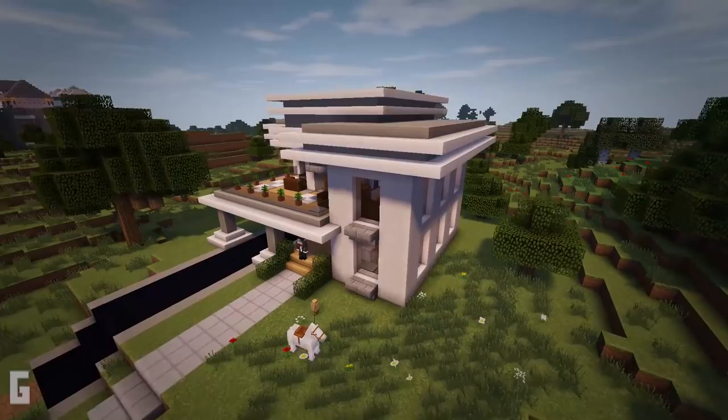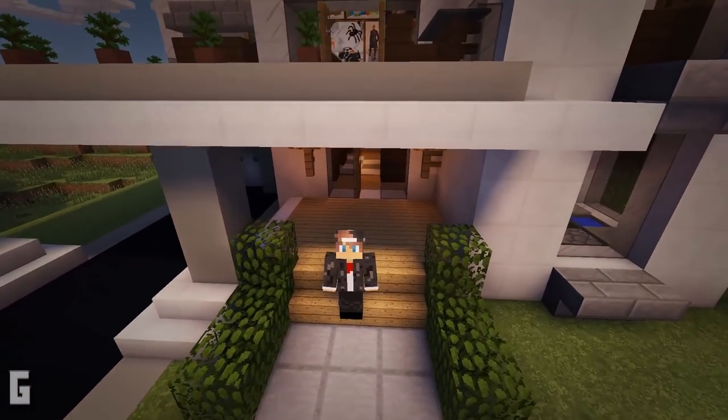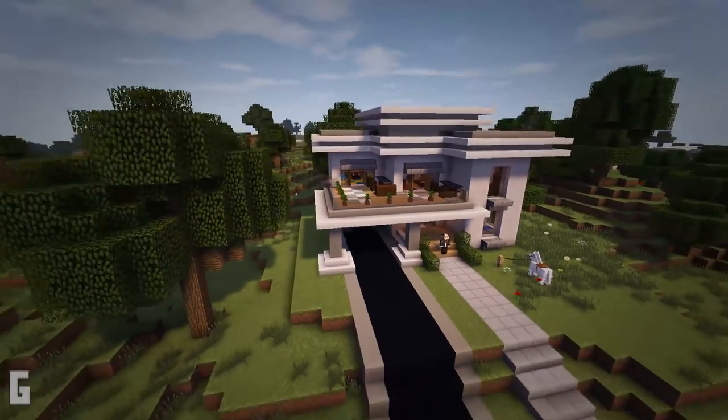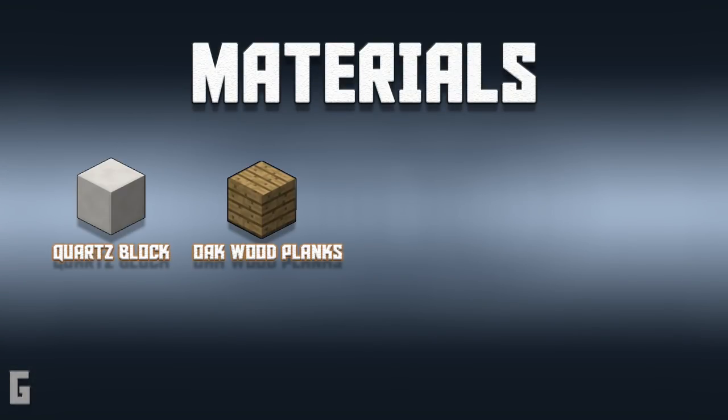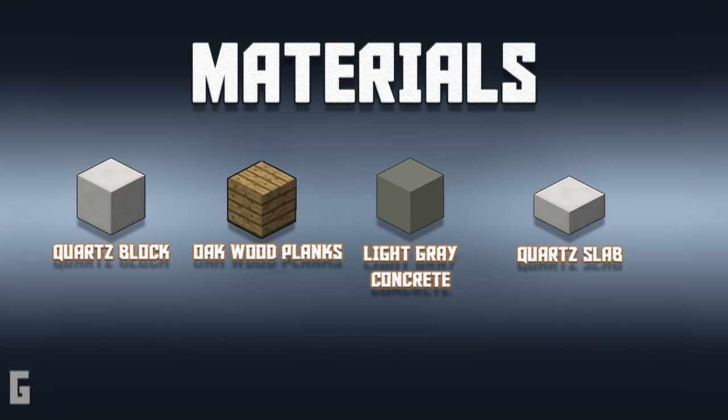This build is broken down into 8 steps. Let's start the build. The main materials you'll need to create this house are quartz blocks, oak wood planks, light grey concrete, and quartz slabs.